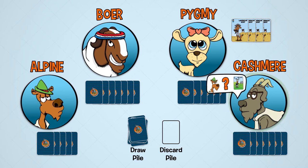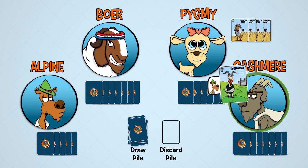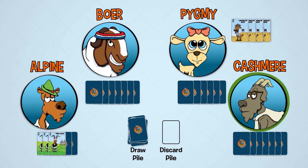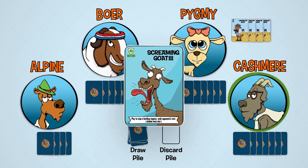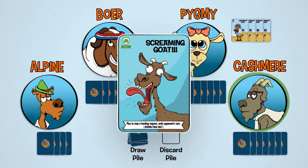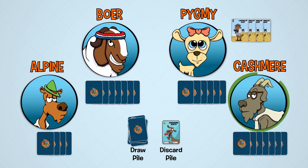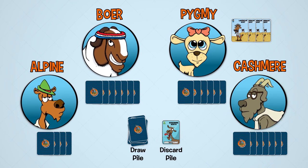Kashmir begins his herding phase by asking Alpine if he has any Irish goats. Alpine does have some Irish goats, but he has three of them and doesn't want to give them up. So he decides to defend with a Screaming Goat defend card. He screams and places the Screaming Goat in the discard pile. This immediately ends Kashmir's turn and he doesn't get to draw or play an action card.